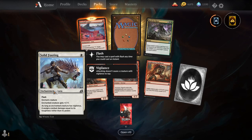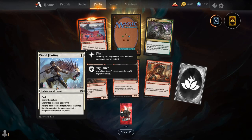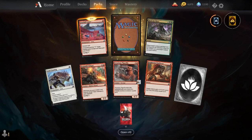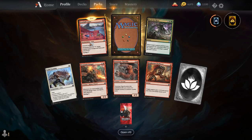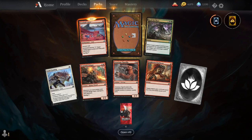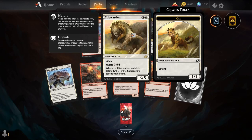So Solid Footing — this card has actually been surprisingly good. I wasn't expecting it to be as good as it was in draft. Green and white I've noticed has a bit of a vigilance theme and this card's probably key for it in the deck. Dranth Stinger, Ferocious Tye Gorilla — this is a pretty cool card, I love this artwork. Heightened Reflexes, Footfall Crater, Back 4 More, and our rare is Cub Warden.